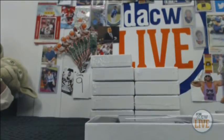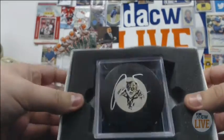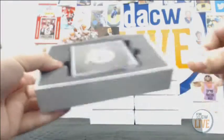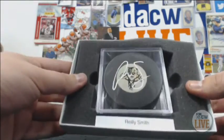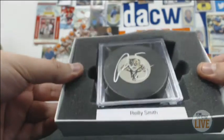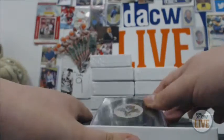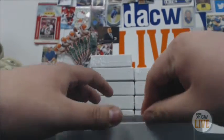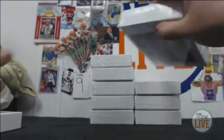First one is Riley Smith with the Florida Panthers — there's a Panthers logo right there. Riley Smith, all of them are authentic, it's about as legit as you can get. So there we go, Riley Smith is one of them — Panthers puck.